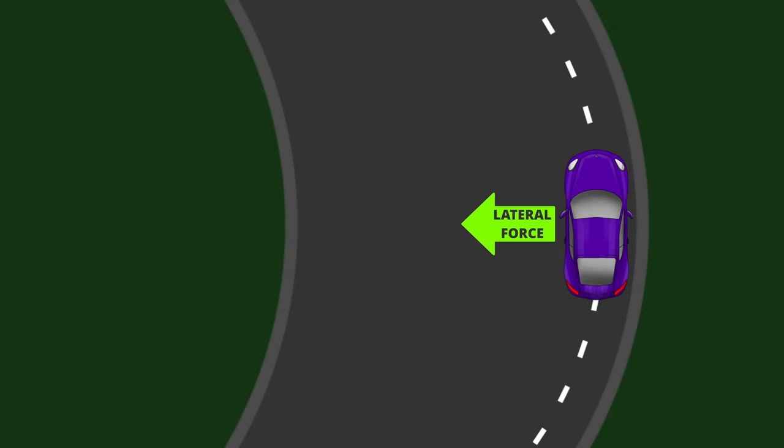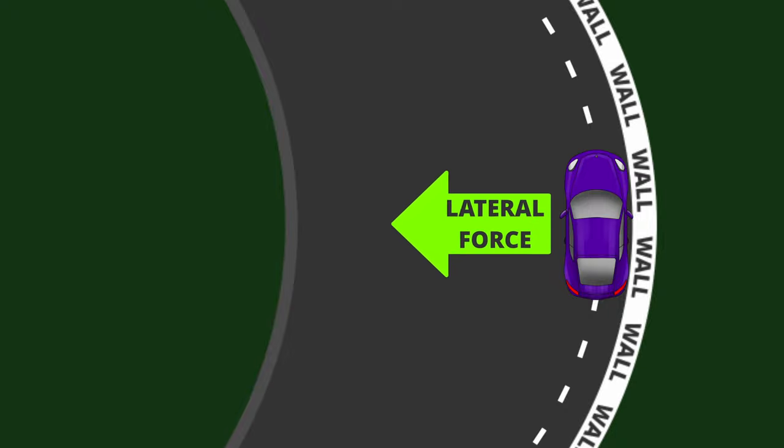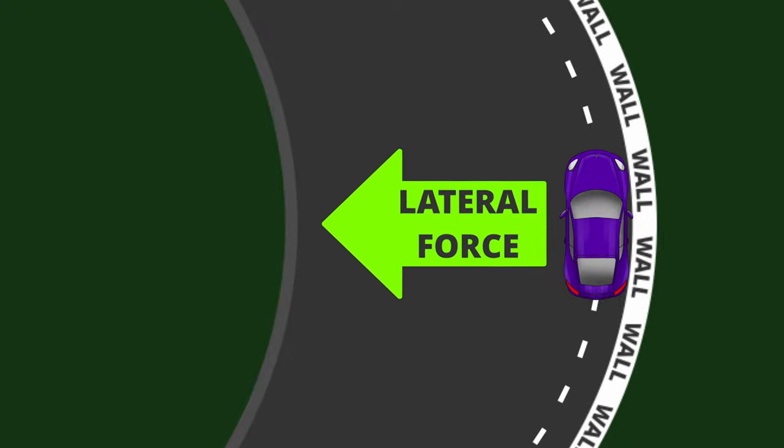Ross Chastain used the wall, in addition to the tires, to provide this lateral force. Since the wall is relatively immutable and unmovable, it can provide the car with as much lateral force as it needs to make the turn at pretty much any speed.